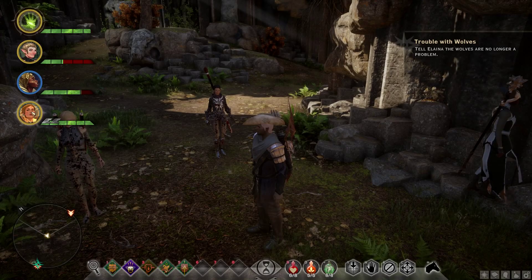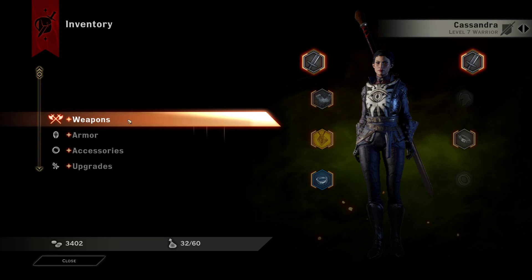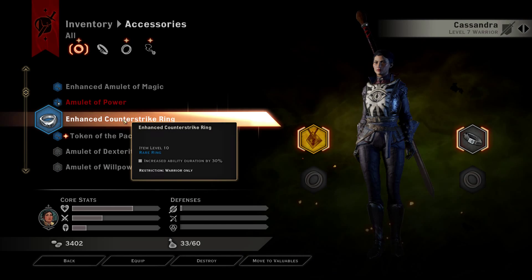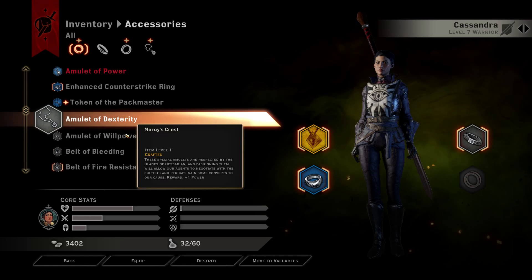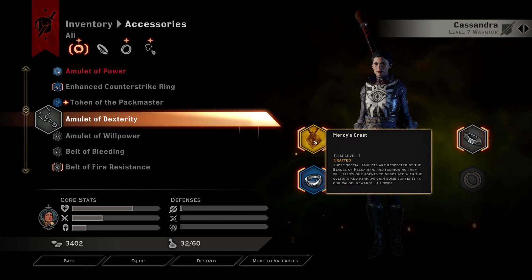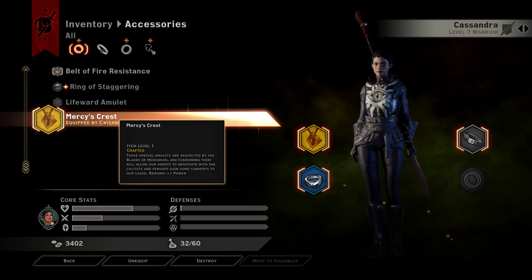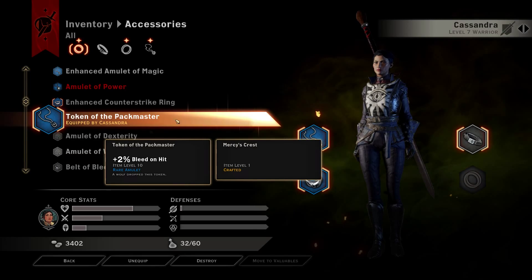Is that something I could give to Cassandra? Let's see — is she already wearing rings? Accessories: Enhanced Counter-Strike Ring. Oh, never mind, that's the ring she's already wearing. Where's the Token of the Pack? Oh, this is a necklace. This is Mercy's Crest. I don't think I need to be wearing that. I want to give her this Token of the Packmaster — we're going to give her that.